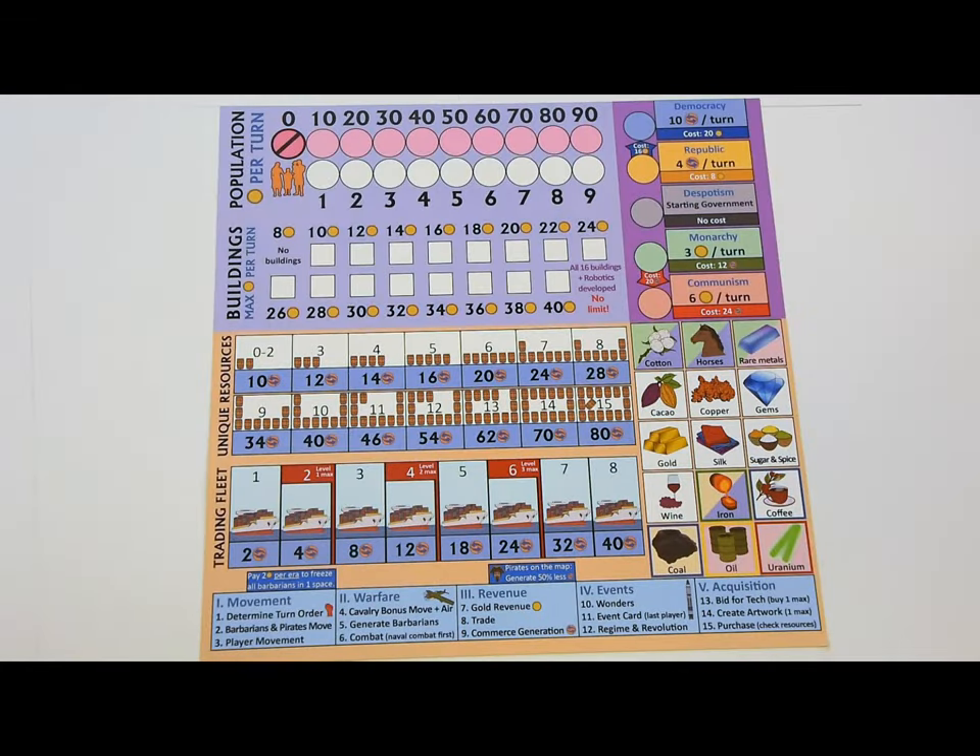Each full game round contains five stages: Movement, Warfare, Revenue, Events, and Acquisition. Each stage contains three phases. Once all the players have completed a phase in turn order, they'll proceed to the next phase.